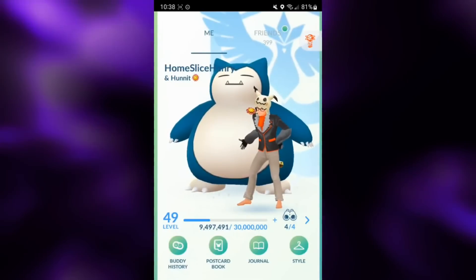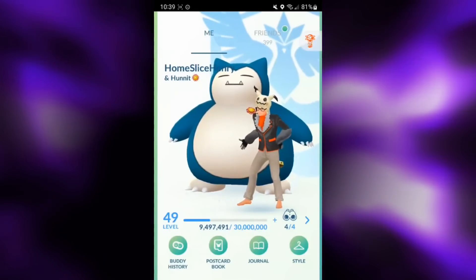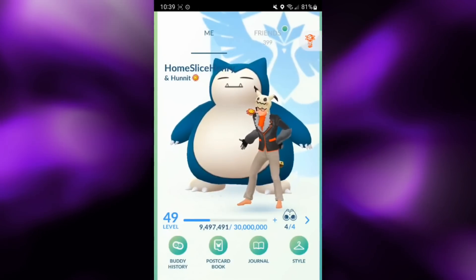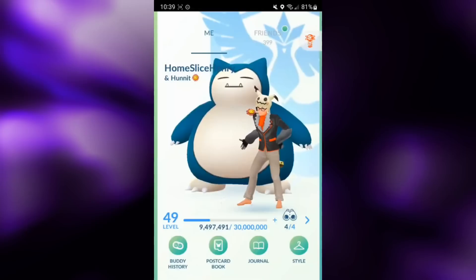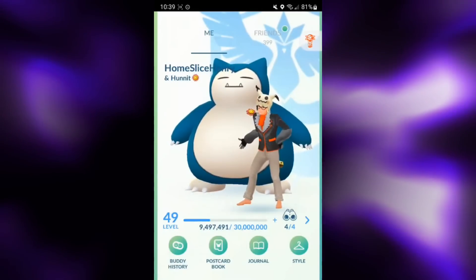Hey everybody, HomesliceHenry here, and in today's video we're going to be taking a look at another buffed Pokemon from Season 12 - Tackle Xerneas in the Open Master League. Xerneas is a pure fairy-type Pokemon with the moveset of Tackle, Close Combat, and Moonblast.